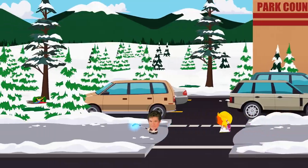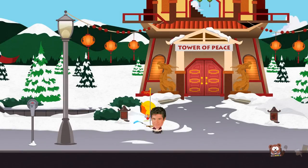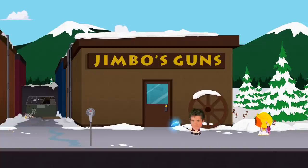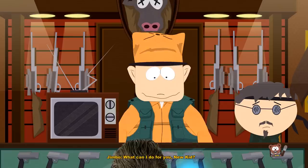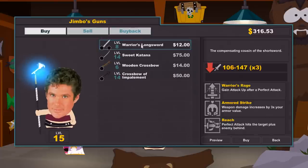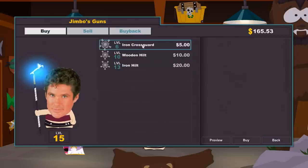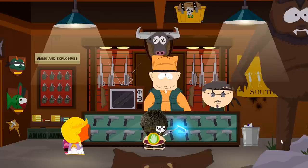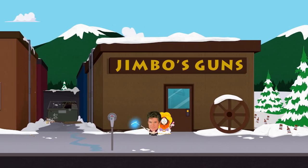Speaking of Jimbo, that is actually where we are heading next — his shop is the last one in South Park that we need to visit. A quick fast travel gets us over to the Tower of Peace, and from there it's only a few meters to the left until we arrive at Jimbo's gun store. Jimbo has four weapons for sale, including the Sweet Katana — arguably the best melee weapon in the game — and buying all of them costs a hefty $151. He also has three weapon strap-ons and one equipment patch for sale, and a further $45 transfers those into our inventory as well, leaving us with roughly $120.